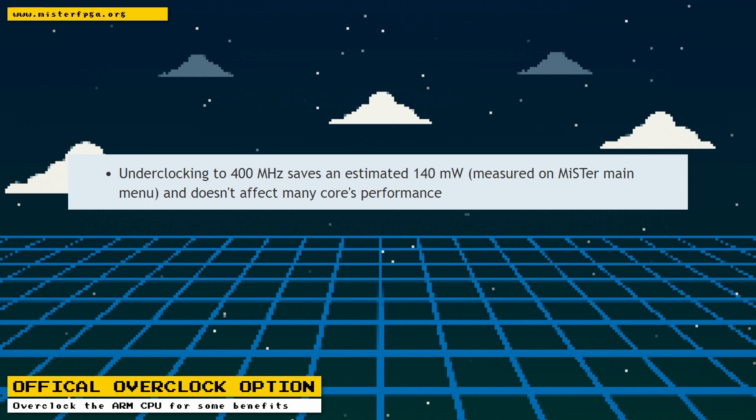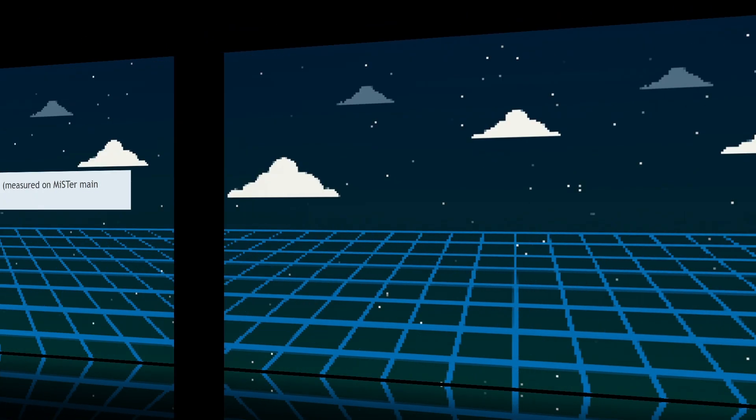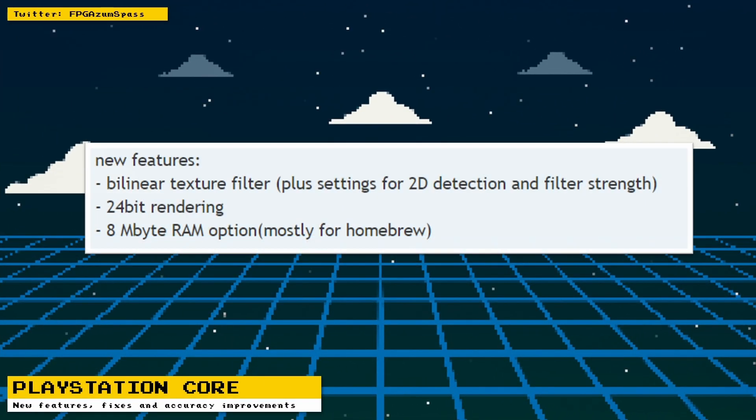If the overclock were to be used, it would most likely be for a feature that would significantly improve the ao486 core. The PlayStation core has been officially updated with the new release. There are three new main features, some fixes, and accuracy improvements. The features that Robert the developer has been posting about since the last release are now finally official.